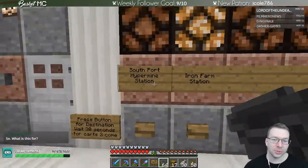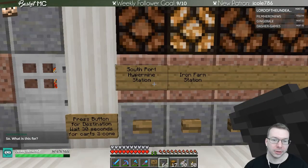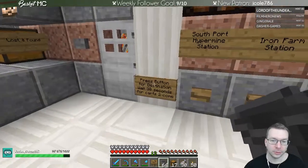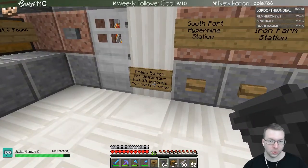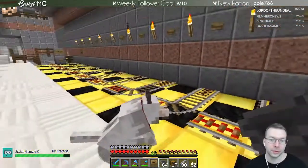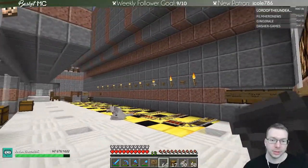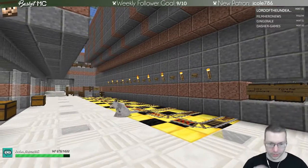So if you want to go to the South Port Hypermine station, you hit this button. Then for the sign you wait 30 seconds for the carts to actually arrive. Usually I'd hop in a cart right away but I'll back up so you can see it come in.